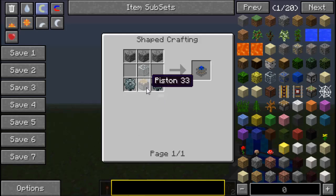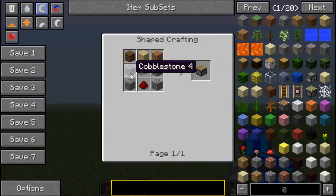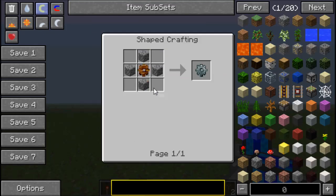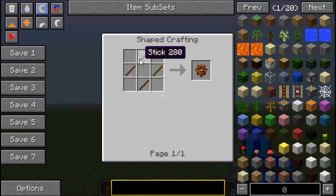To craft a Sterling Engine, you need a piston, which is just some cobblestone, redstone, iron ingot, and some wood. You're also going to need a stone gear, which is stone around a wooden gear, which is made of four sticks in this configuration.